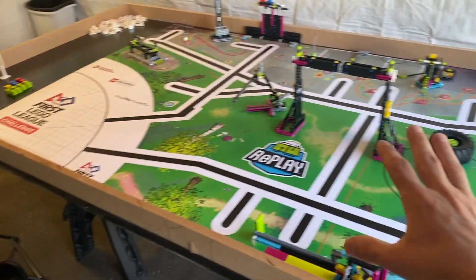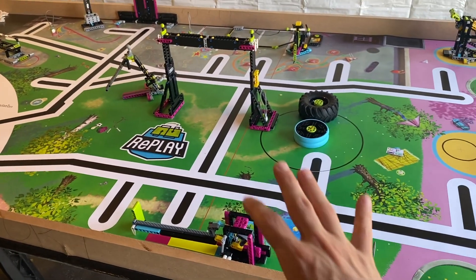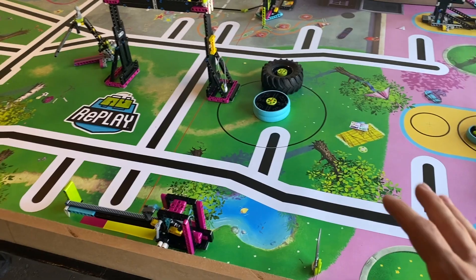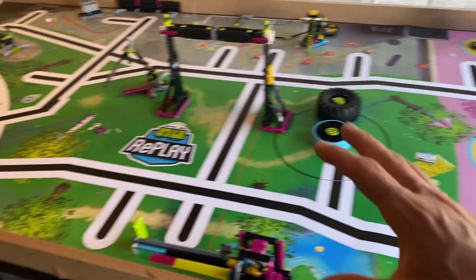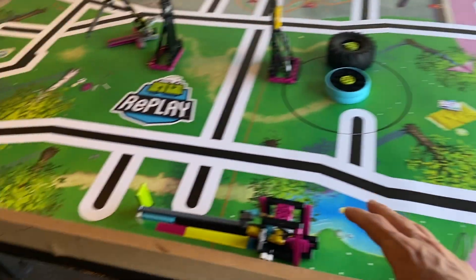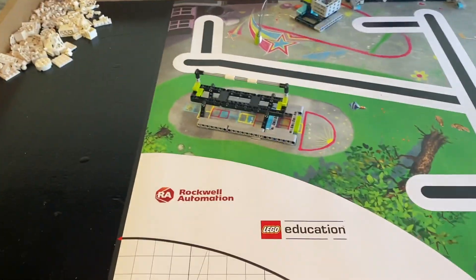So let's just jump right in. Looking at the field, I love the field. All the lines to follow, the colors of the models — it looks like a very, very cool field. It's laid out nicely. The mission models are kind of spread out a little bit. You've got some in the middle, some along the north edge, some along the east edge, one along the south edge, and one kind of over here by itself in the west.